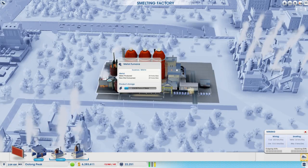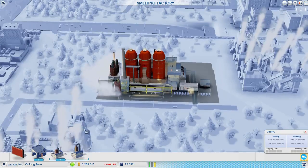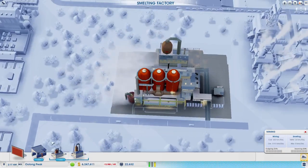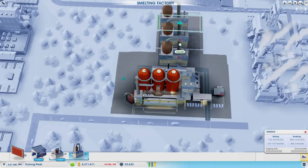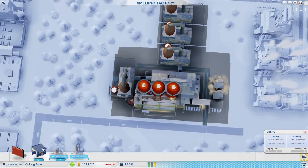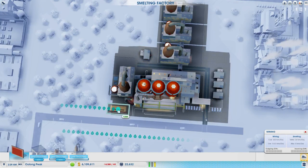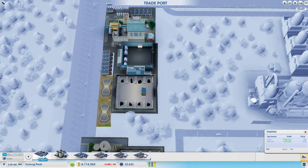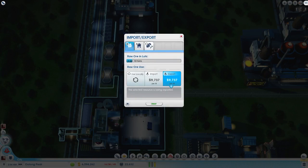What are we smelting in here? Metal. Alloy needs coal too — right, because it consumes coal. Then we need to put an alloy lot over here. We can fit one right in there, and alloy gets exported. This one shouldn't even take global deliveries anymore.